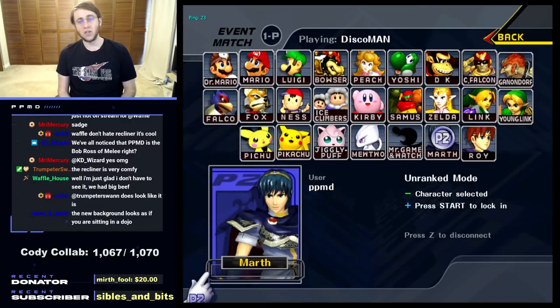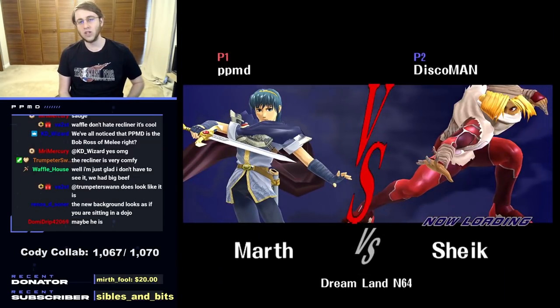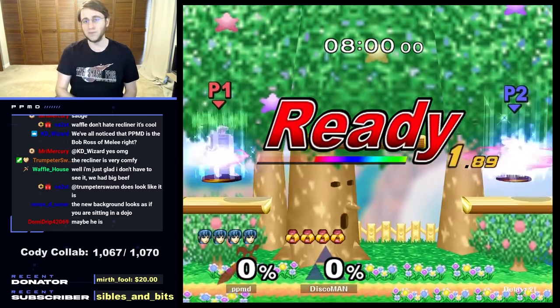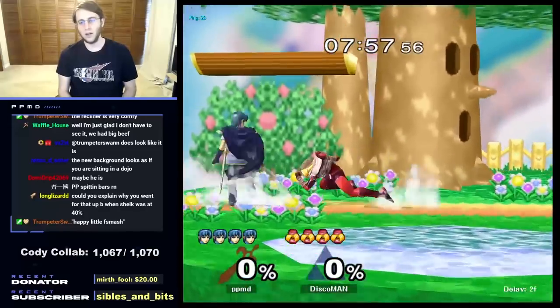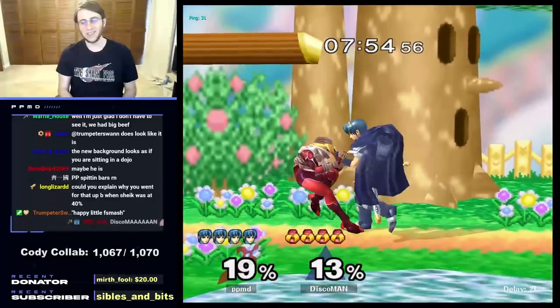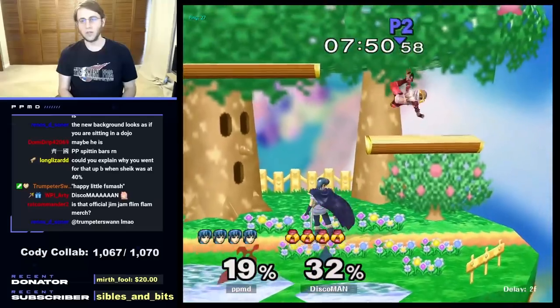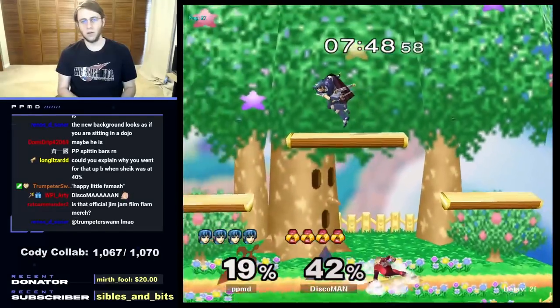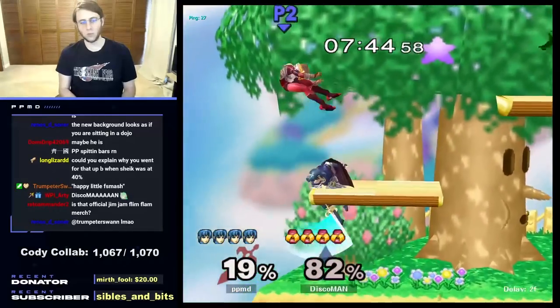We moved away from the edge right when they grabbed the edge. I thought they were going to come on stage, but they did not. When I have stage control, I'm able to move around very easily. I want to move away from Sheik's wavelength attacks. We need to be crouch-canceling these dash attacks, but we are also looking out for boost grab and similar options — not assuming she's always going to do the same thing.